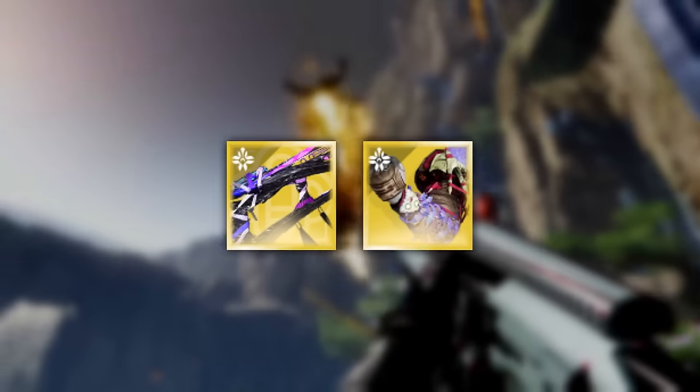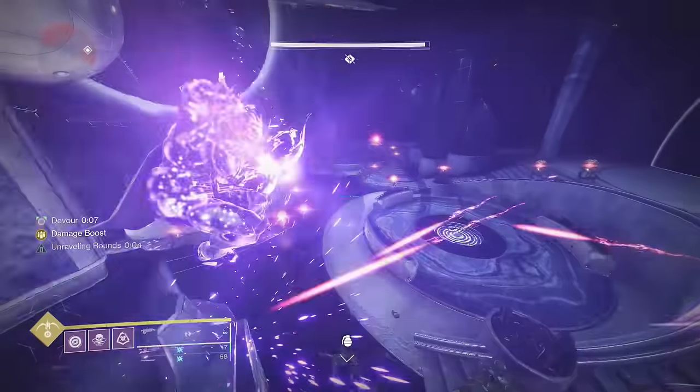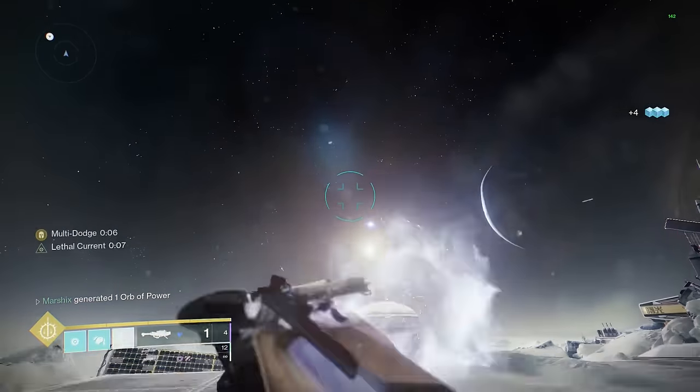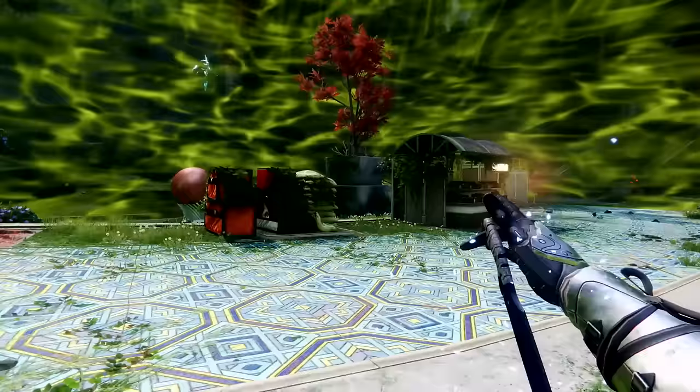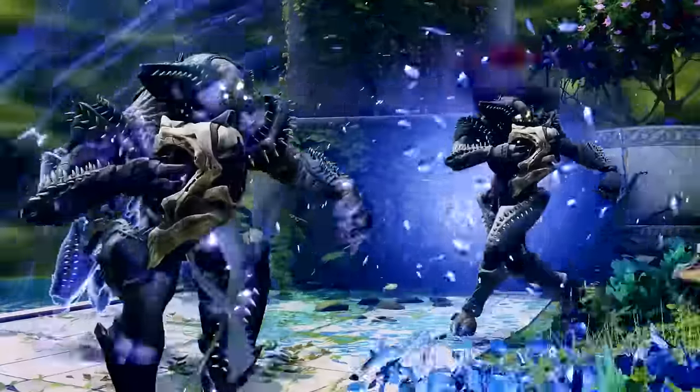This is a bad exotic, but when you pair it with this exotic, they both become really strong. There are a ton of other exotic combos like massive explosions, 30 second supers, and even this. So here's a compilation of the 50 best exotic combos in Destiny 2, starting with Infinite Radiant.